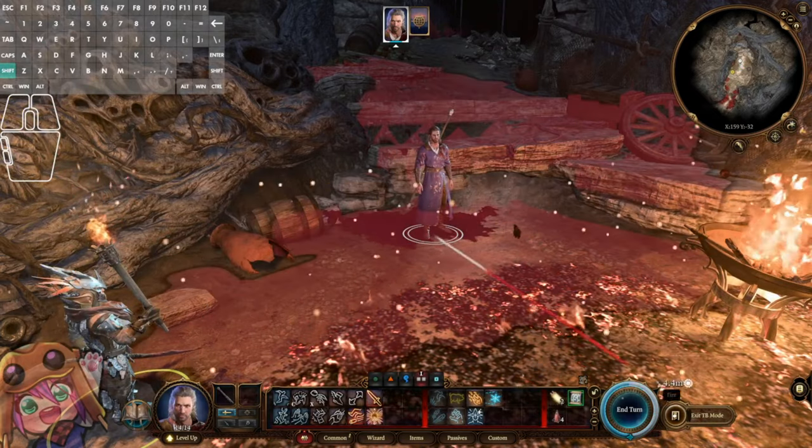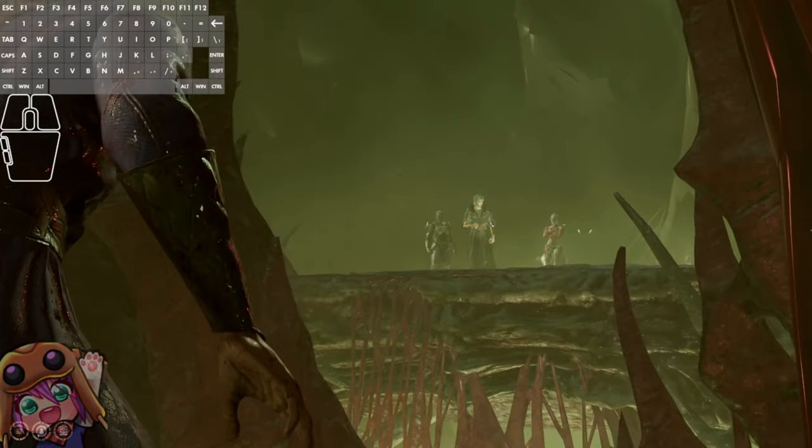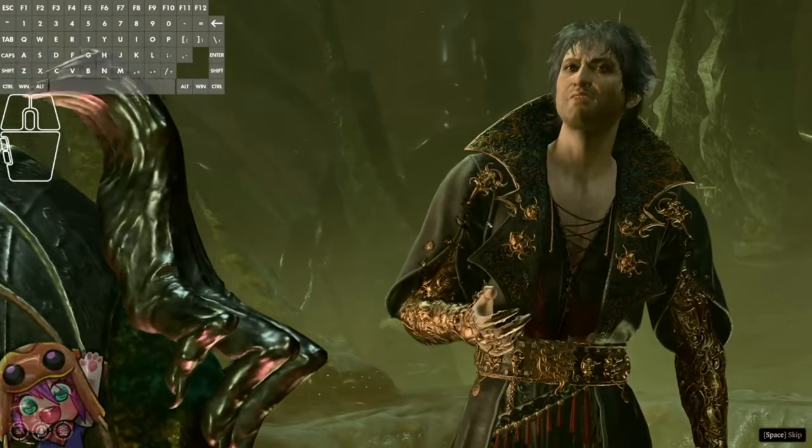Once she disappears from your UI, exit turn-based mode and you should get a chat bubble. Then when you switch to Shadowheart, you'll have entered the cutscene. And that is the skip.